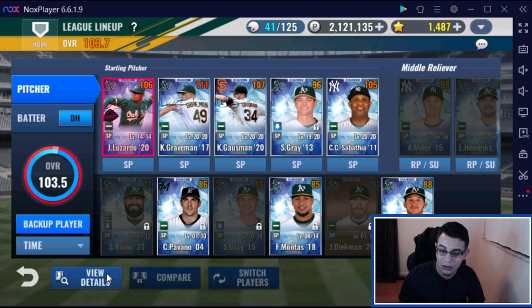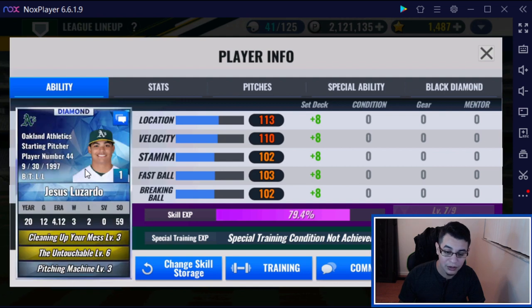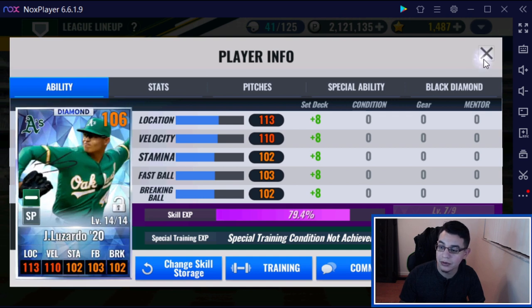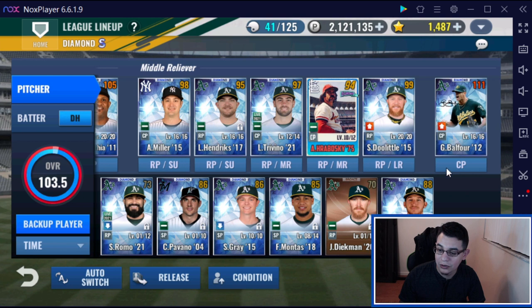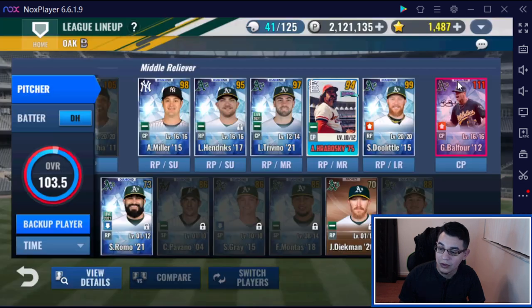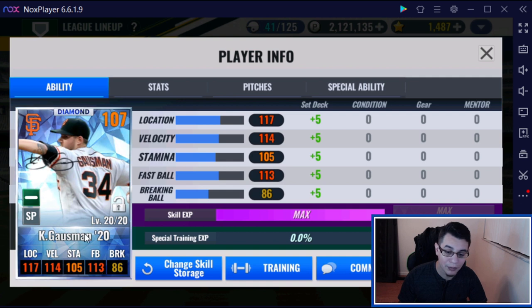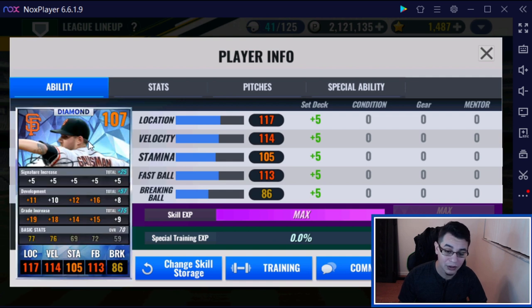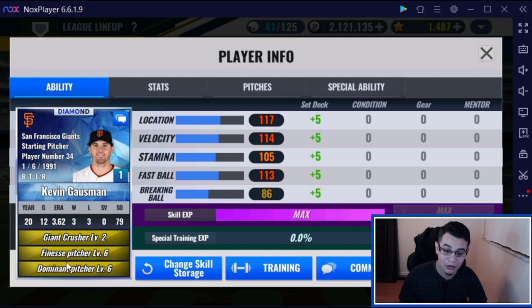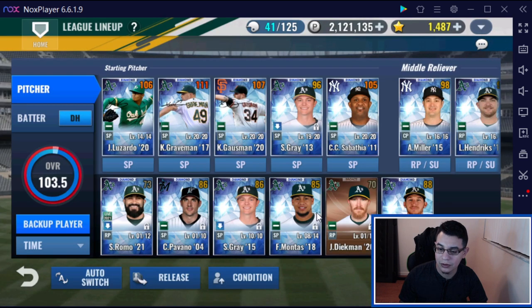We're probably going to use the upgrade tickets on Luzardo — I don't know how to pronounce his name. He has Mess, Touch, and Pitching Machine. We're going to reset those skills, max out Touch and Pitching Machine, and put Mess at two. We also need to give Balfour some upgrade material as well. All these people are going to be mostly retrained and reskilled. Gooseman is going to be our 25th man for a while with Finesse Pitcher, Dominant Pitcher, and Giant Crusher — it's going to last a while. He should be solid.